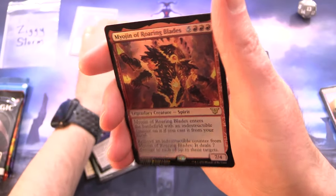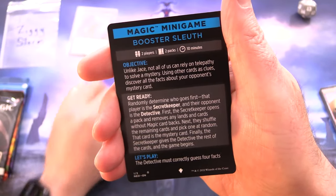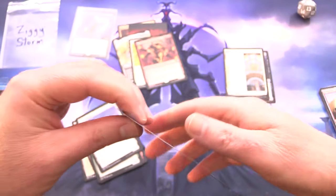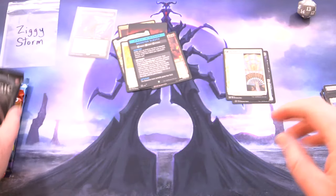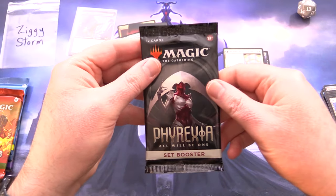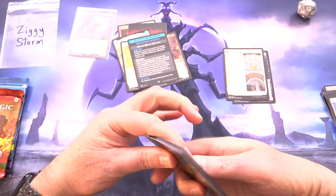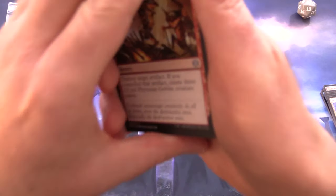Along with a Foil Myogen of Roaring Blades and a Magic Minigame Booster Sleuth. ZiggyStorm is leaping ten feet into the air in excitement — I don't know how he does it, but these things happen when you pull a Magic Minigame. On to our next pack.